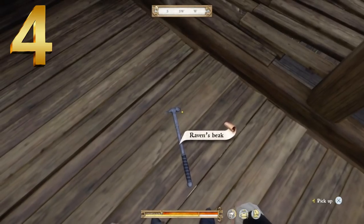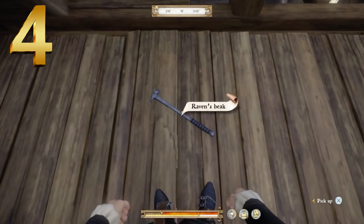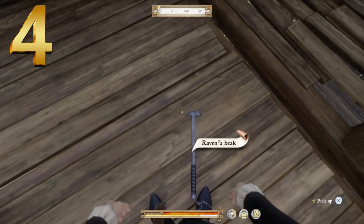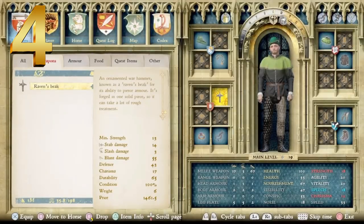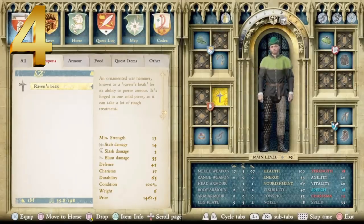Next up, at number 4, we have our fan favorite — the Raven's Beak. This is a full metal weapon with a wrapped handle, looking a bit bigger and made in the shape of a bird — my guess would be a raven. It's described as an ornamented warhammer known as a 'raven's beak' for its ability to pierce armor — forged in one solid piece, so it can take a lot of rough treatment. Minimum strength of 13. Stab damage of 14, slash damage of 3, blunt damage of 55, defense of 43, charisma of 17, durability of 65 — a pretty durable weapon — and a price of 1,461 Groschen.